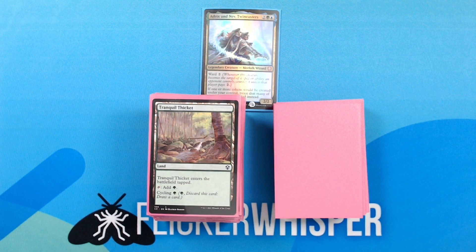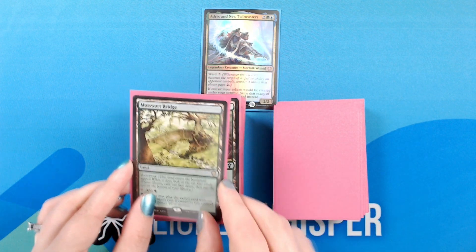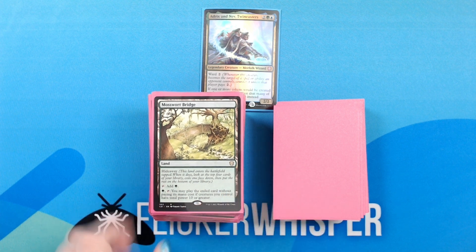Tranquil Thicket — Land: enters the battlefield tapped. Tap, add green. Cycling, green. Mosswort Bridge — Land. Hideaway. Tap, add green. Green, tap: you may play the exiled card without paying its mana cost if creatures you control have total power 10 or greater.